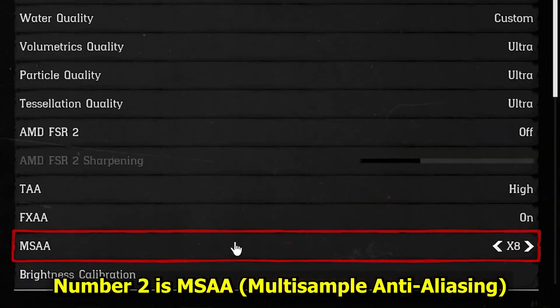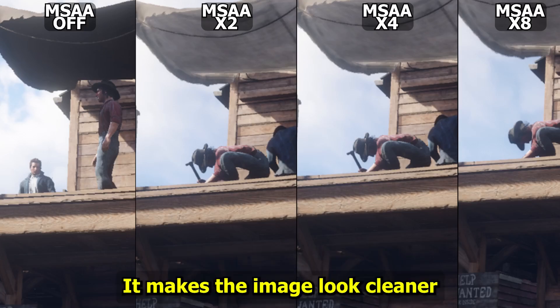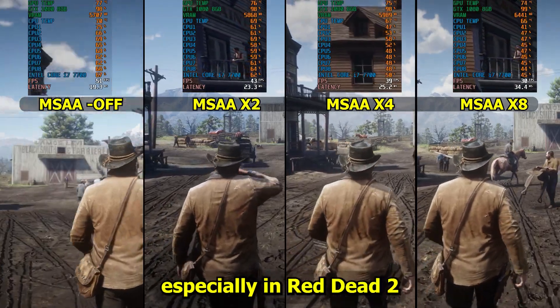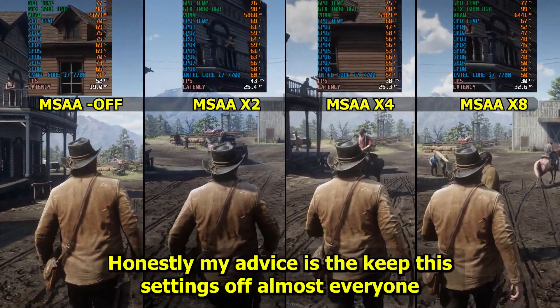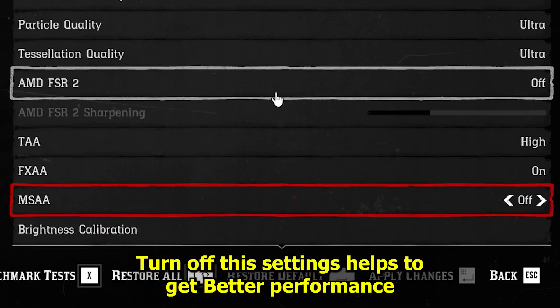Number two is MSAA — multi-sample anti-aliasing. MSAA is used to smooth out jagged edges in the game. It makes the image look cleaner but it's extremely heavy on performance, especially in Red Dead 2. My advice is to keep this setting off for almost everyone — turning it off helps you get better performance.